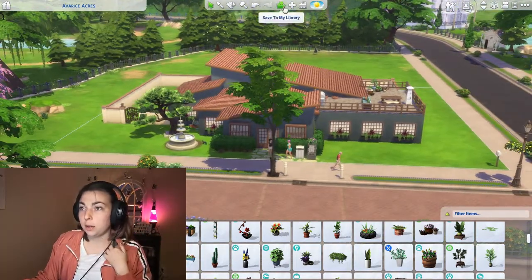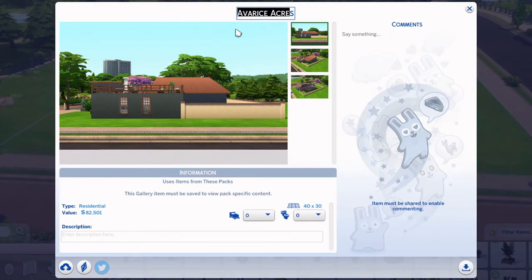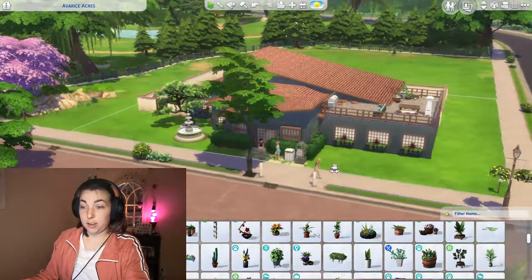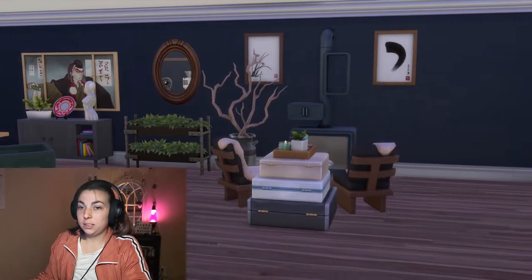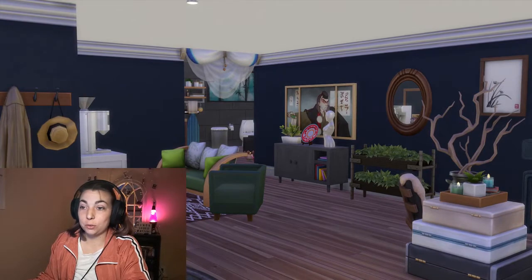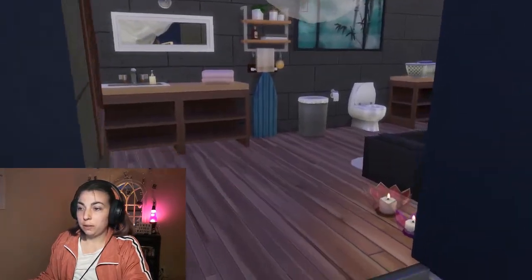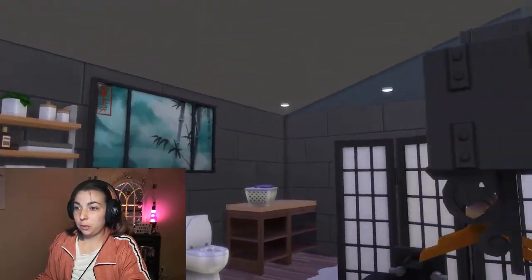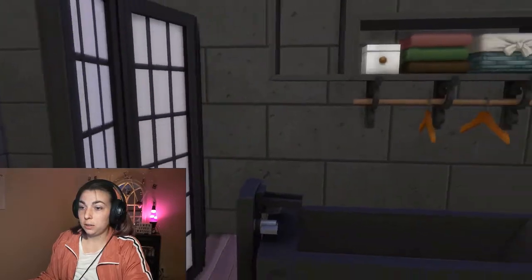I forgot about this part but that's it - we have our platform house! I think it's actually really really cute. I need to save that right now before anything bad happens. Let's do a little bit of a tour here. You get to go over - oh my god, you can literally see right into whoever's peeing. That's unfortunate but it's okay.